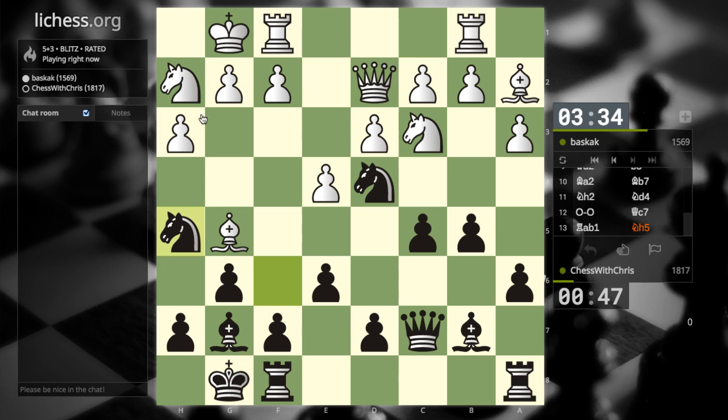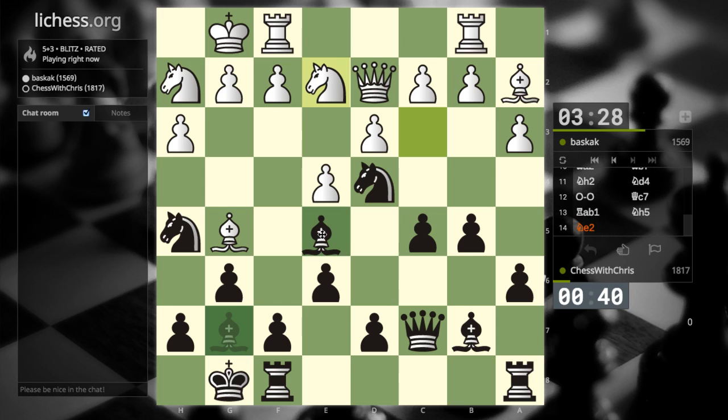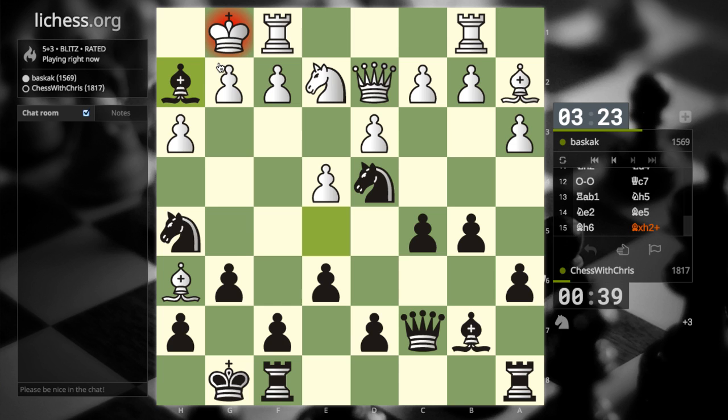Let's start moving faster — use our increment, 3 seconds every move. Okay, so he's challenging my knight. I think I want to take his knight with check. So that feels better. Like, if he moves here, what do I do? I'm not worried about that at all — I can just take here with check. I can take his knight, but that doesn't really feel like it helps.